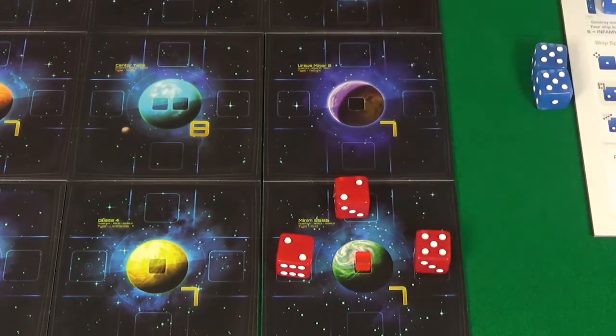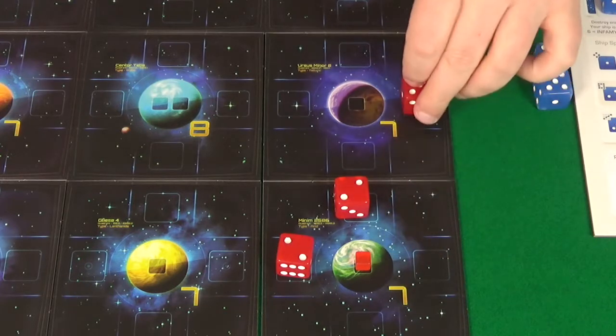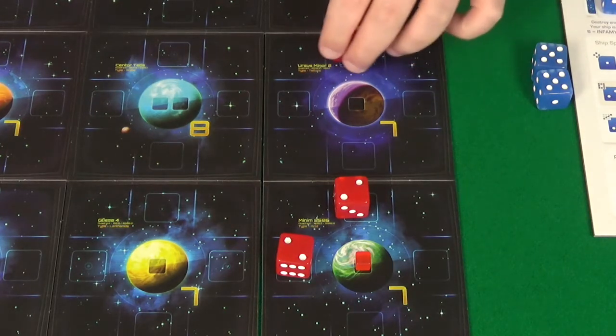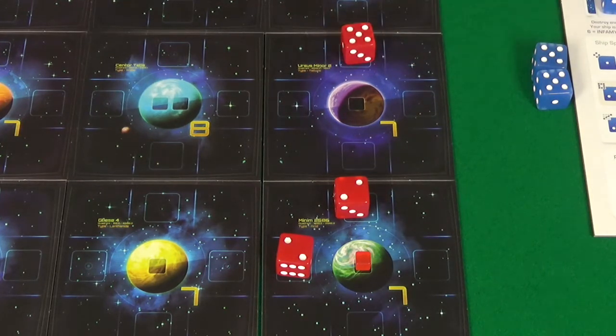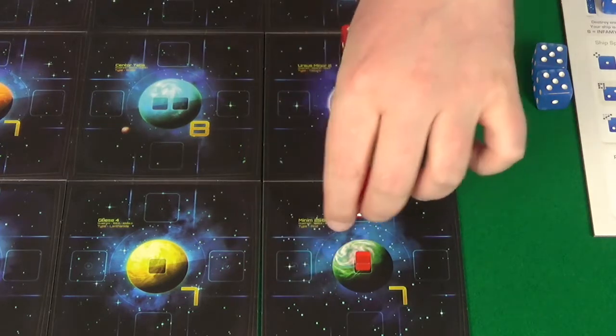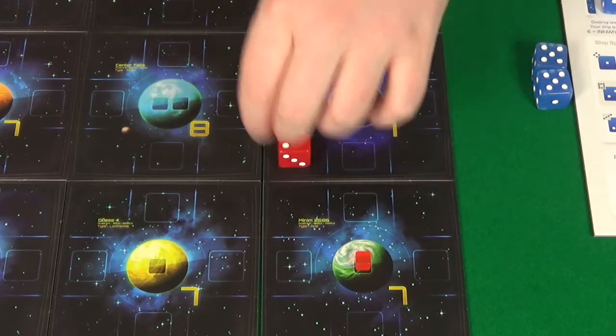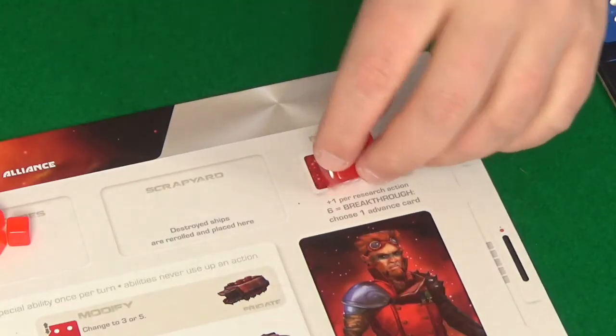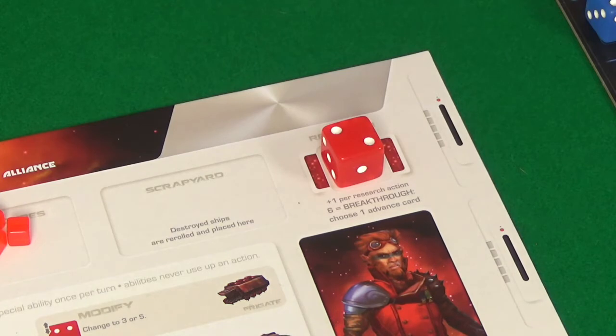She turns a ship into a 5 and moves 1, 2, 3, 4, 5. Because that ship has already used a ship ability, it can't then move diagonally. She then picks up another ship and goes 1, 2, and drops it off. That's two actions. Her final action is to put her research up by 1.